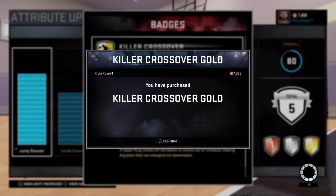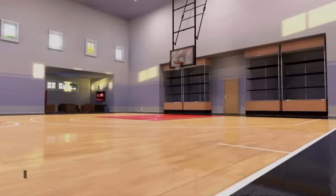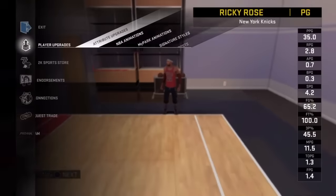To get it to gold, it takes 700. Another tip that can help you is to go to your options, then controller options, your control settings. Go to Pro Stick Orientation and set it to Absolute — this will allow you to do your crossovers more efficiently and better.